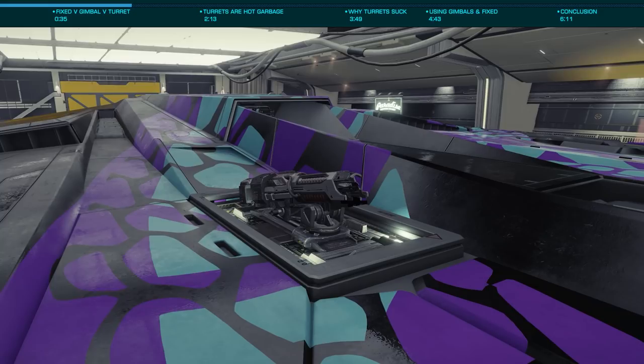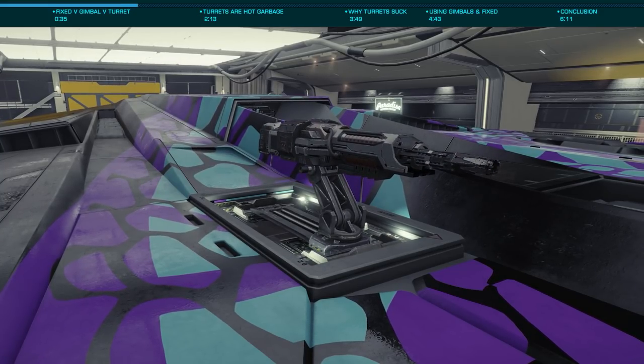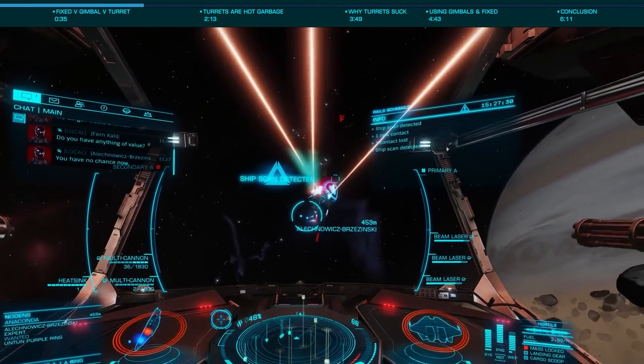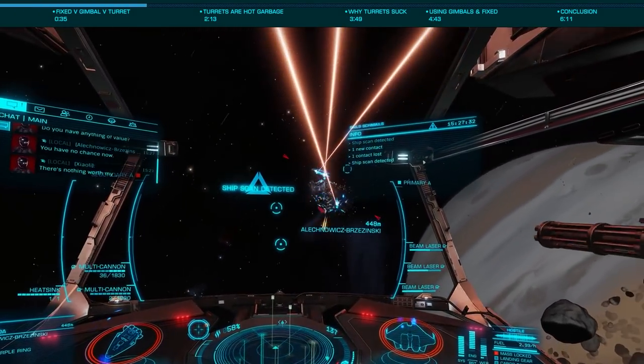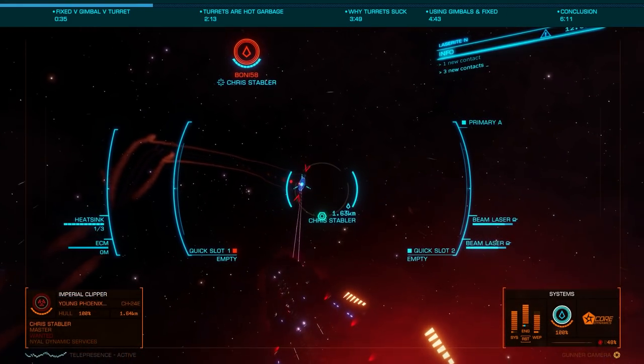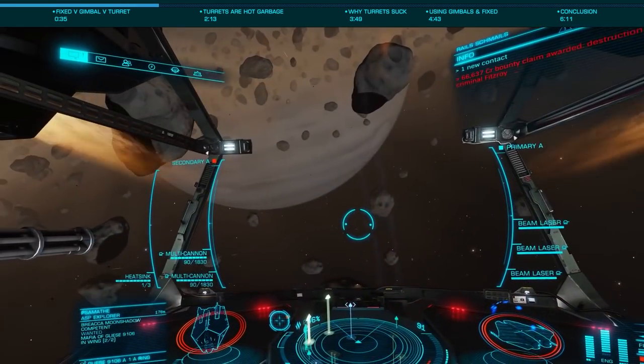Turreted weapons are able to track targets in a full 360-degree arc, only being blocked by your ship. They, too, are scrambled by chaff and track more slowly than gimbals, making it difficult for them to stay on target with maneuverable enemies.